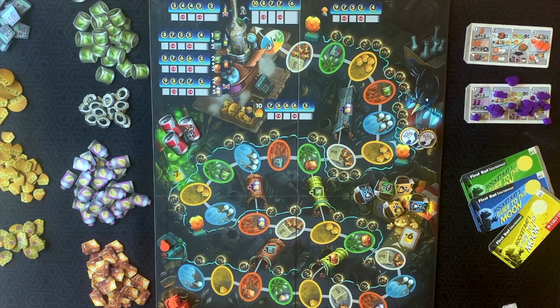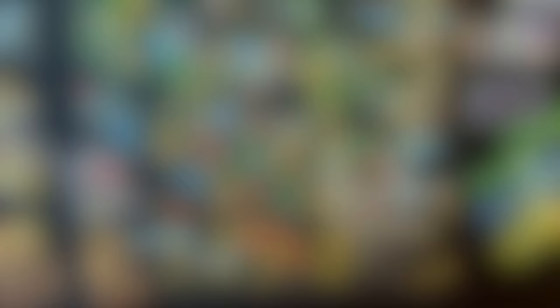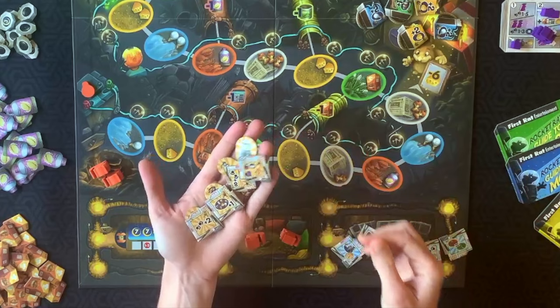Now head down to the rat burrow and lay out some comics. We read about these comics in the flavor text — this is the information the rats used to figure out how to get to the moon. We're setting up with a first game scenario, so remove all the super rats — the ones with a yellow background. The remaining six go face up in the library section on the right side of the rat burrow.